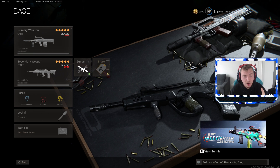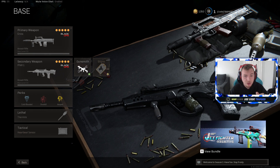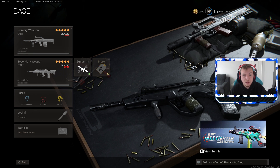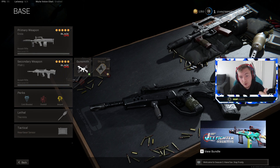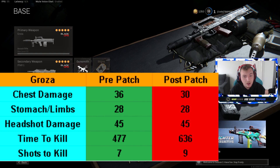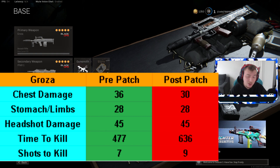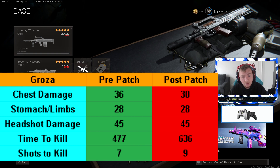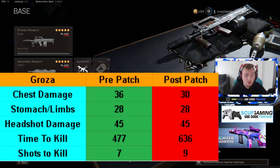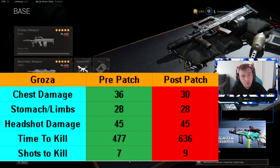For the Groza pre-patch: seven-shot chest kill, requiring 100% chest shots, with 36 damage to the chest, 28 to the stomach and limbs, and a 45 headshot multiplier. Time to kill was 477ms — only about 10ms slower than the FFR. Post-patch they lowered the chest multiplier from 36 down to 30, which now requires nine shots to kill — two shots slower. They also increased the recoil, so your accuracy to hit those shots will drop. This weapon is nerfed even harder than the FFR and definitely won't be usable.